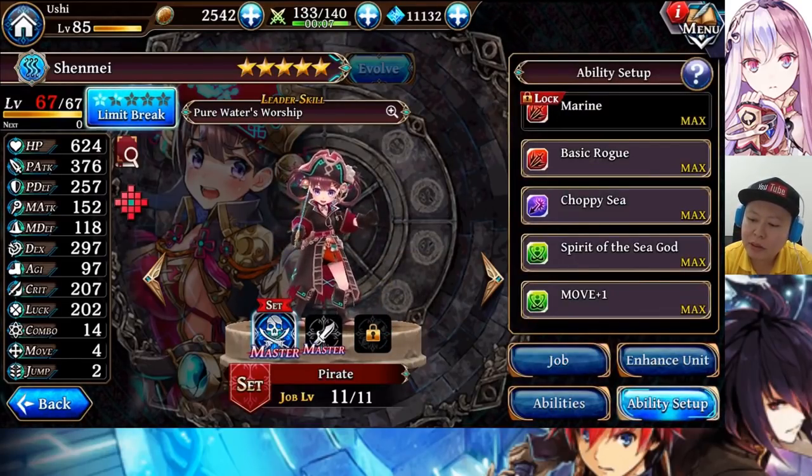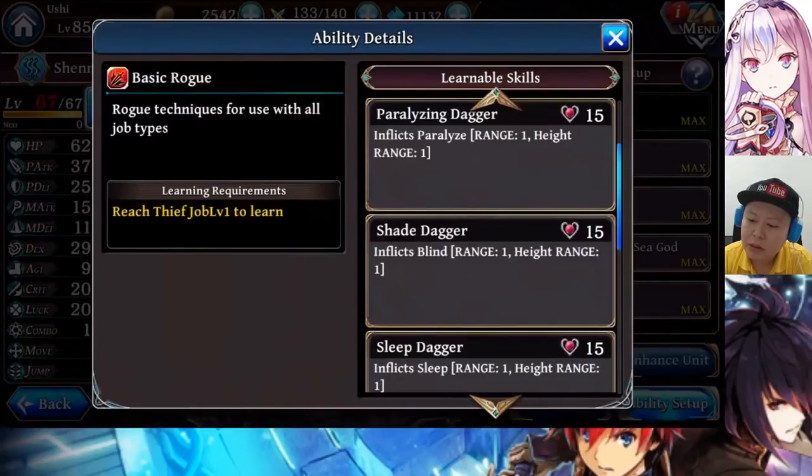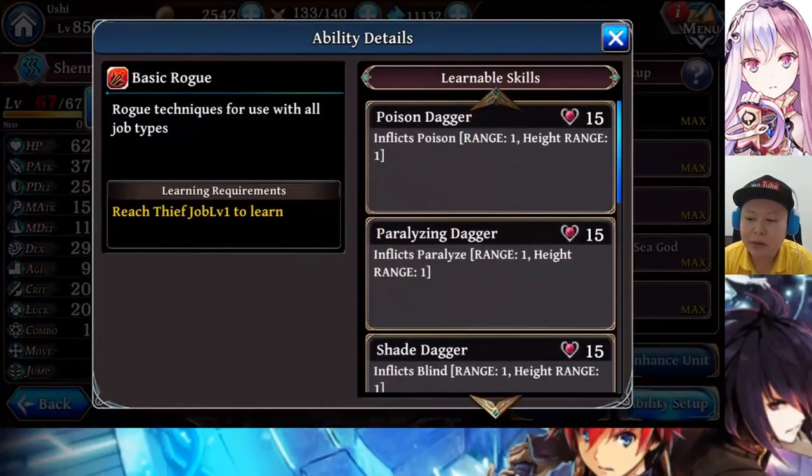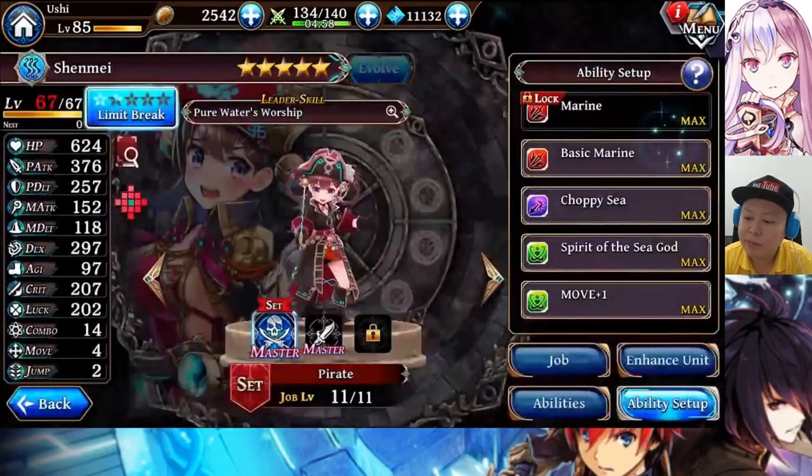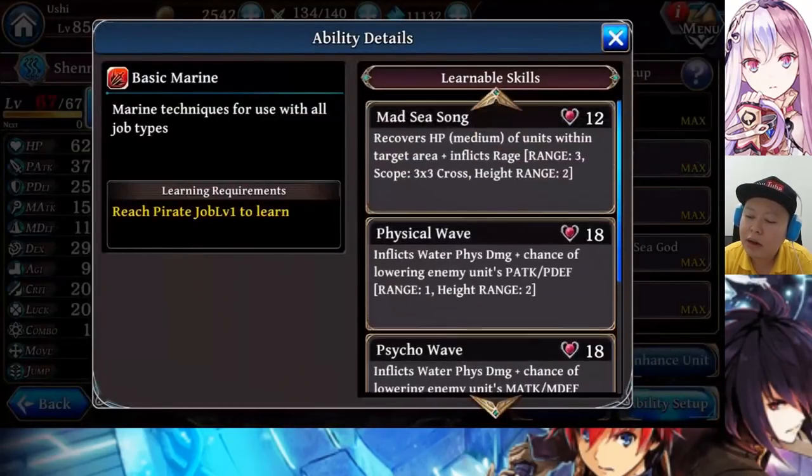The basic ability I use for her is the basic Ruge. I have a specific reason why I use the basic ability of Ruge instead of the basic Marine. My main reason is because I'm using her on Arena, and once one of the allies' HP is low,